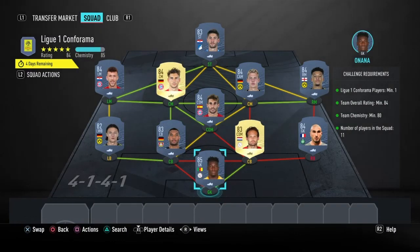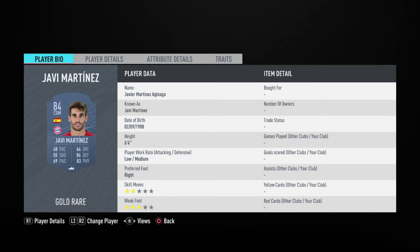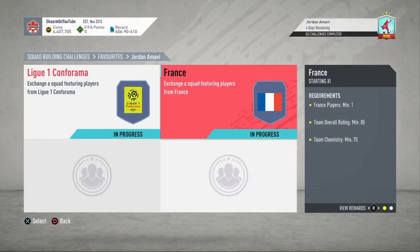Now let's move on to the League One section — like I said, this is going to cost 38,000 coins to complete. No loyalty is required, even though the left center mid and right center back do have loyalty, it does not affect this SBC whatsoever. Here are the players I used — and that is the League One section completed.